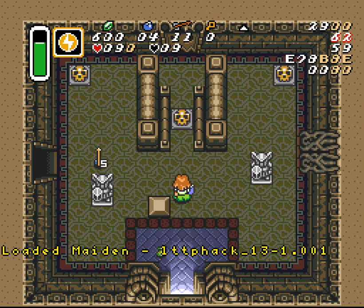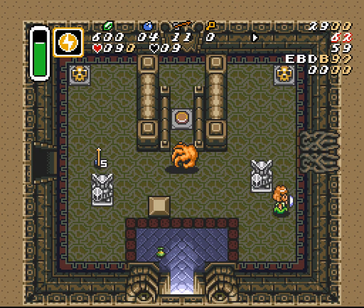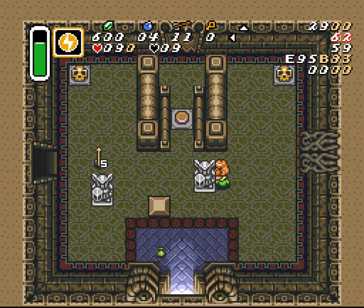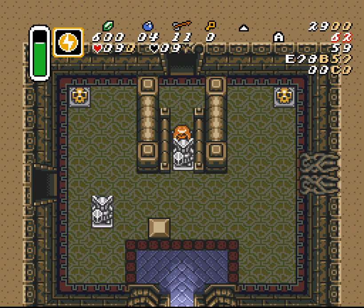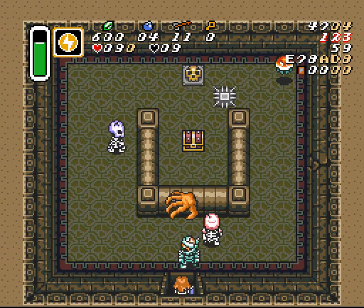All together: we come up here, slash the Baris, pull this out, pull it down a little bit, diagonal push, come around the side, centering as much as we can, and then pull the statue far enough so it lands on the switch and get on through.